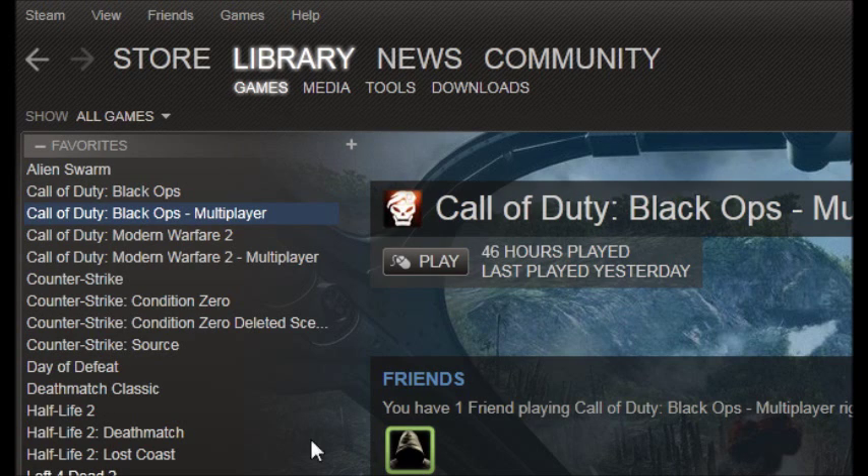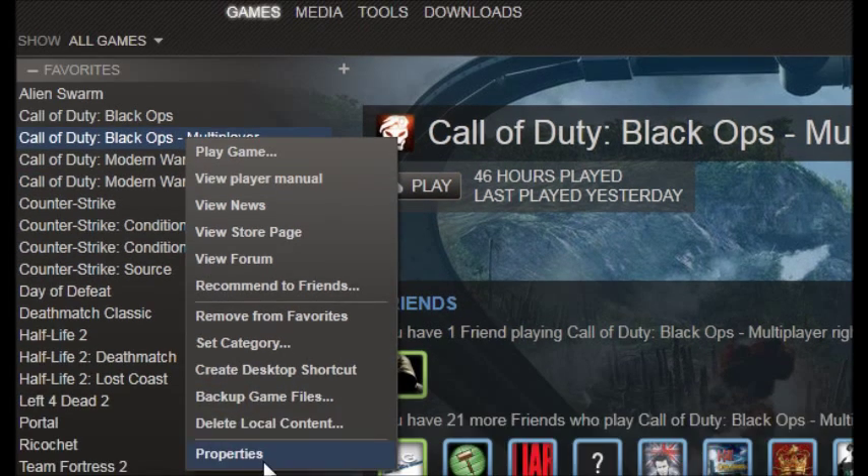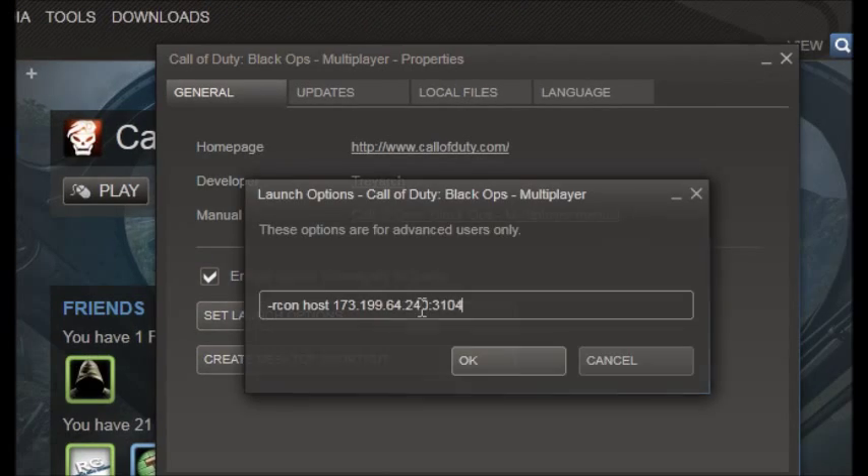Go to your Steam, go to Library, Games, then Call of Duty Black Ops Multiplayer, right-click, select Properties, Set Launch Options, and type in: Arkon Host, then the IP address to your server, then a plus sign and your port. Don't forget the plus sign between the IP address and the port — no space, just that.